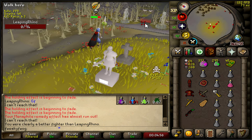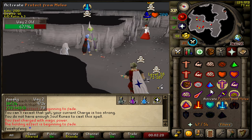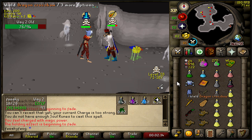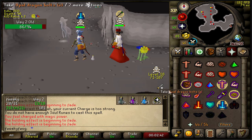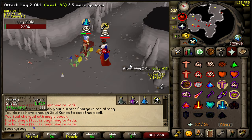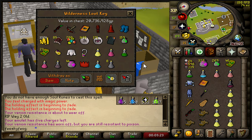Good fight bro, close - I was out of food as well. 6.3 mil, and the pistol dagger goes hard on this account. Smited - my headset's falling off. I actually gotta kill him fast. Oh my god, I think we smited him boys! We got the toxic staff of the dead - 20.7 mil PK, yes sir!